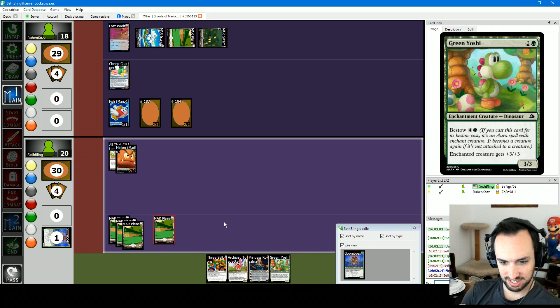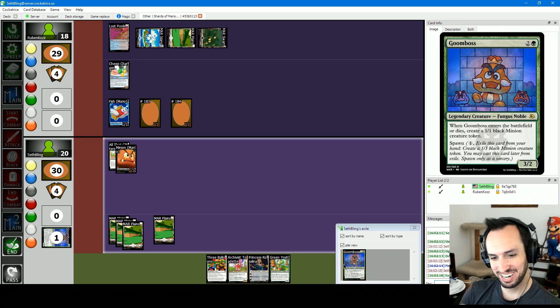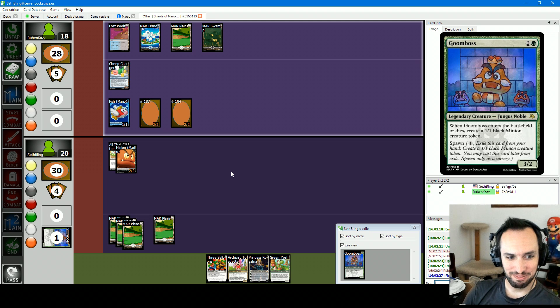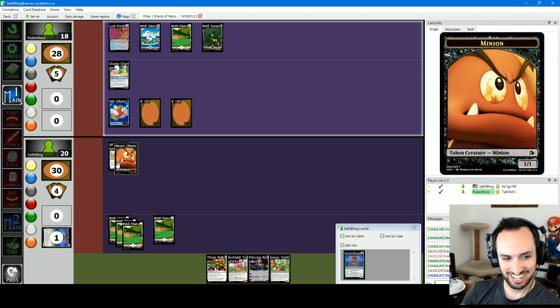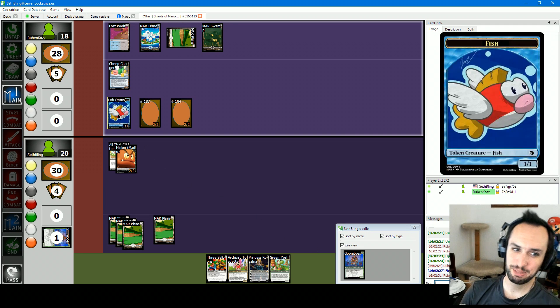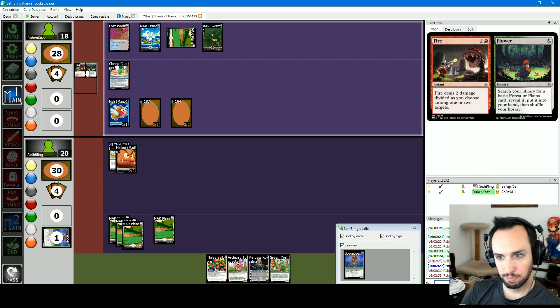Here's a Plains — pass turn. Going back to Mono White. The Mono White dream — I'm living it right now. I think you should be attacking with these 2/2s. You might think I didn't have a combat trick. Here's Flower — getting a basic Forest or Plains and putting it into your hand.